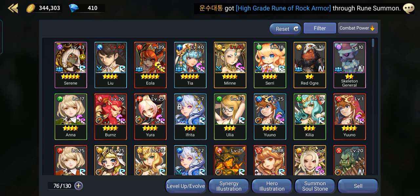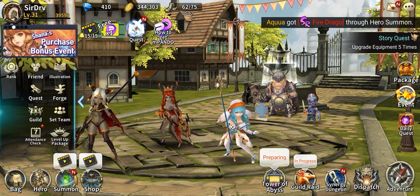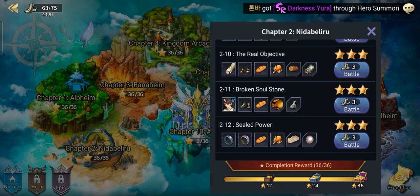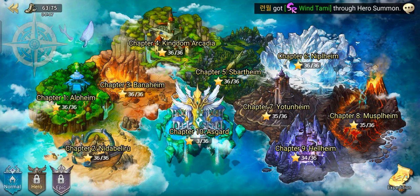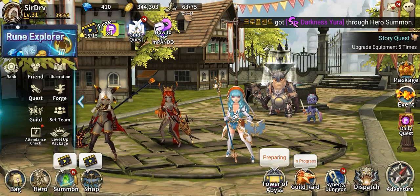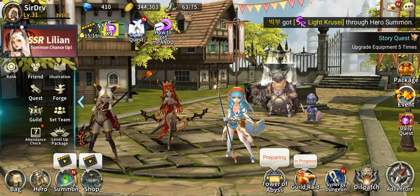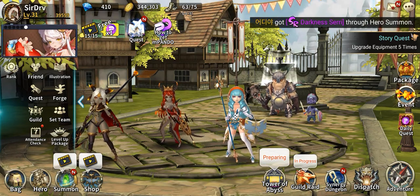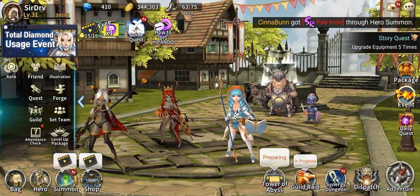The last tip: make sure you have at least one hero per color built — one damager per color. As you can see, stage one, stage two, and stage three all have single-color enemies. Just to counter them, make sure to build at least one hero per color. That way you'll have an easier time beating those stages.